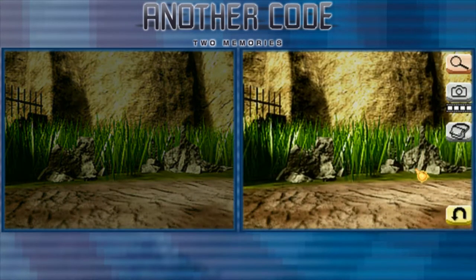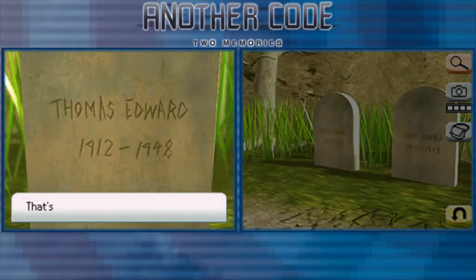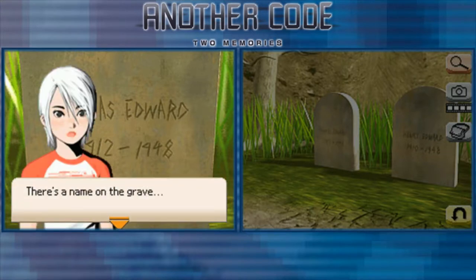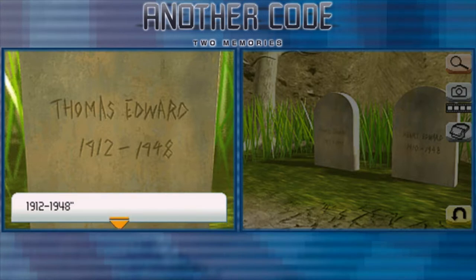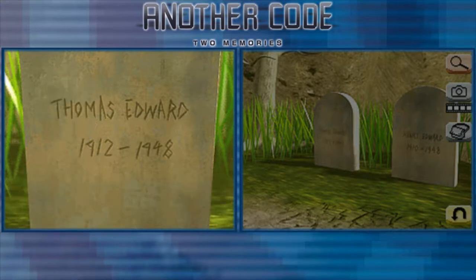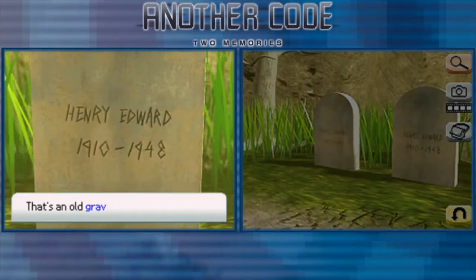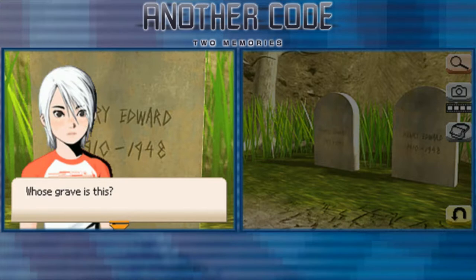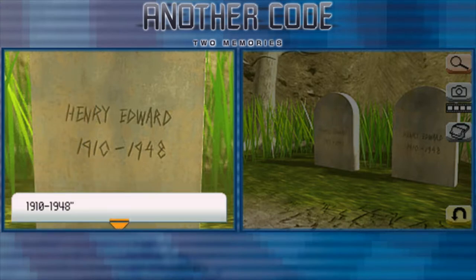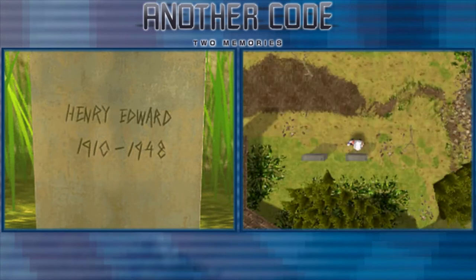It's a broken gravestone. That's an old gravestone — Thomas Edward, 1912 to 1948. Thomas Edward. The captain's story was true. Let's take a picture. The other gravestone — Henry Edward, 1910 to 1948. He's one of the Edward family. Let's take a picture of that too.